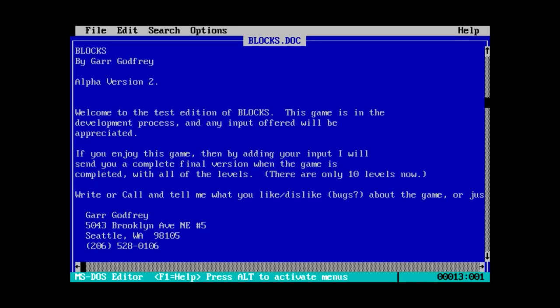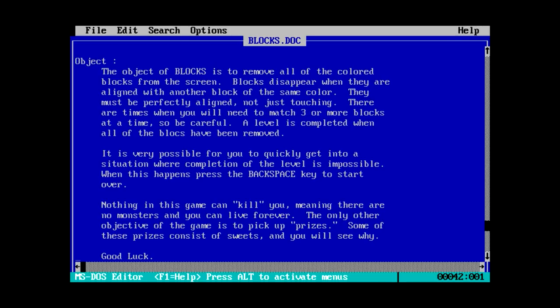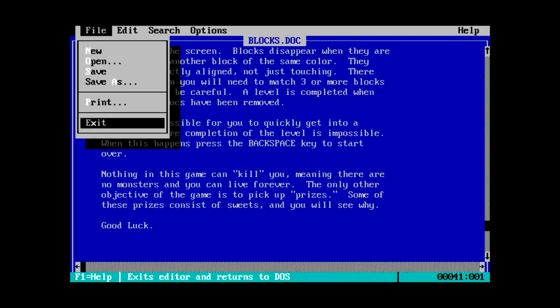'Enjoy this game, then by adding your input I'll send you a complete final version of the game. Only 10 levels for now.' The object of Blocks is to remove all the colored blocks from the screen. Blocks disappear when they are aligned with another block of the same color — they must be perfectly aligned, not just touching. There are times when you'll need to match three or more blocks at a time. Very possible to quickly get into a situation where completion is impossible; press backspace to start over.